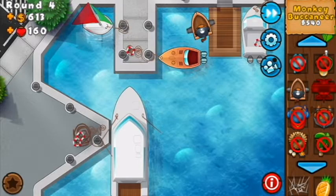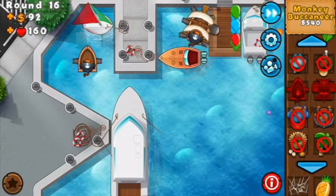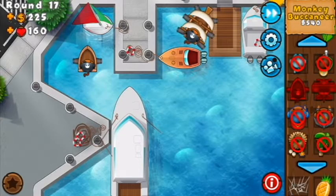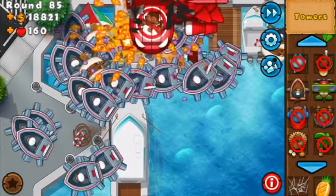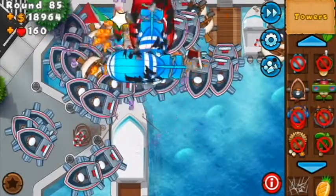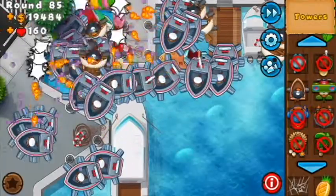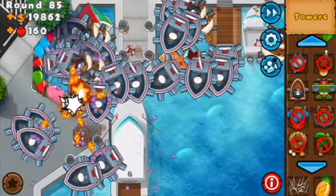Now, unlike the bomb tower, this tower has it all: camo detection, bombs, high fire rate. What else do you need? Well — water. For everything the monkey buccaneer can do, it is useless if you don't have any water for it. On watery levels, knock yourself out — show the balloons the ferocity of the sea.